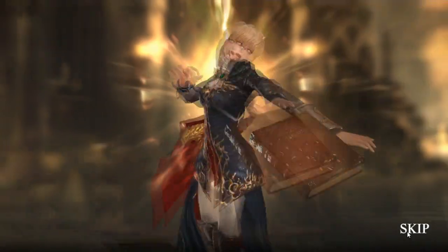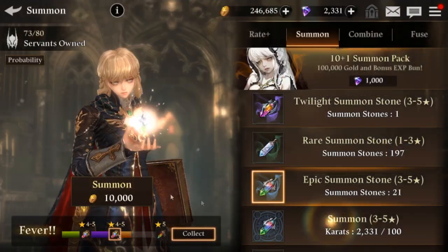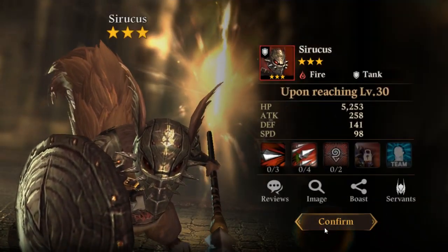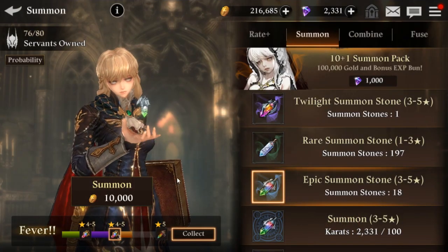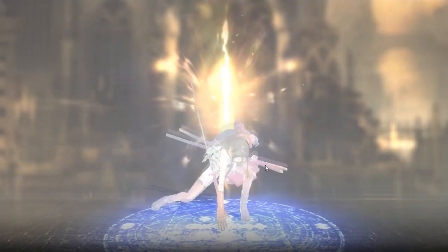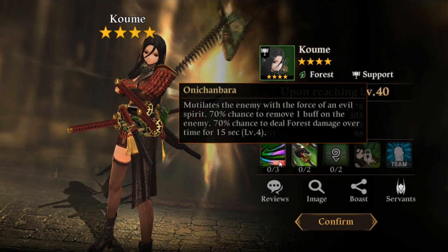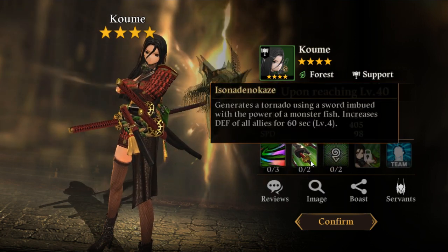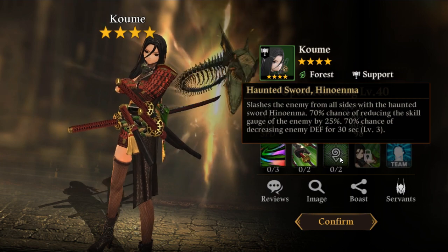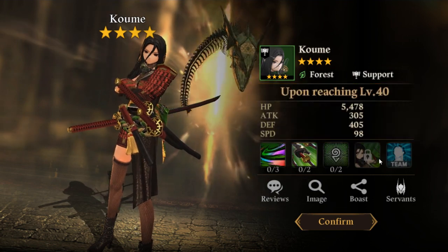I wish there was just a retry button right below here instead of me having to do extra clicks to keep it going. We have a lot of summons and there's no 10-summon option at the same time for this game. Four-star — what is it? Oh, it's the little shinobi girl.